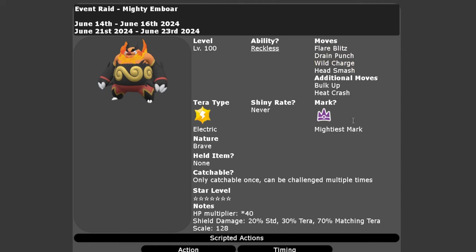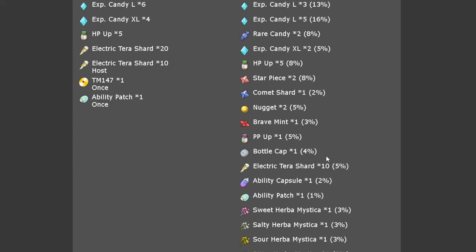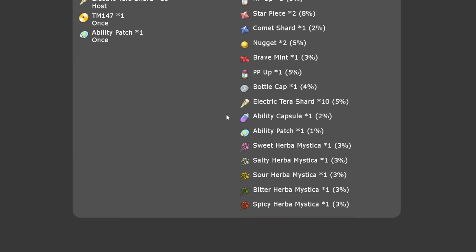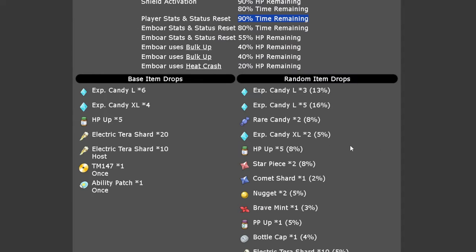It will have the Mightiest Mark, can never be shiny, and will have a Brave Nature. It can only be caught once per save file. It will have a lot of good high-cost items up for grabs every time you beat it, so farming it repeatedly over the weekend is going to be advisable, especially for the Herba Mystica, which has a 3% chance of dropping every time you beat Embo in this raid.